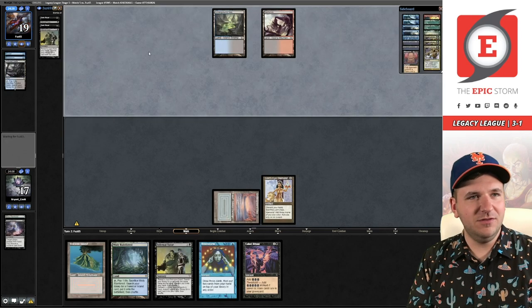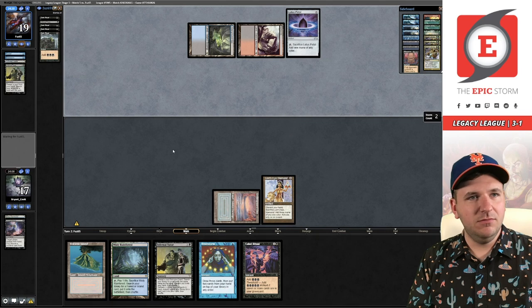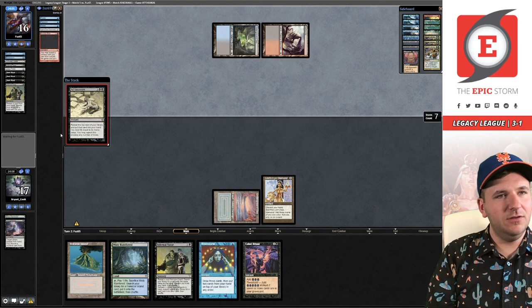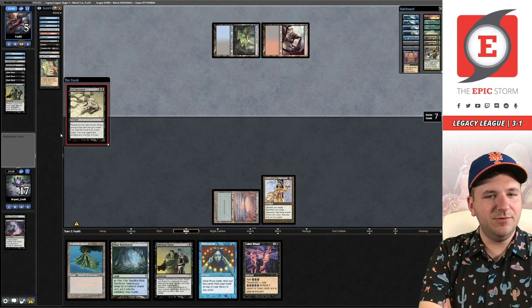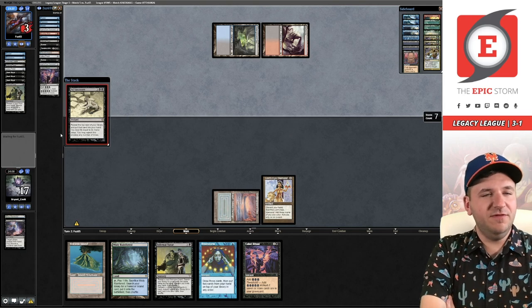Are they hard casting Infernal Tutor to get another ritual? They are — so they have three Dark Rituals. They have Ad Nauseam! So no mana floating, Ad Nauseam. Oh okay, hope for some whammies here. Whammies — flip Past in Flames, flip Past in Flames. No. So even if they flip Past in Flames now, we're dead. So are they passing? Yeah, they're passing — so we need to get lucky to win this now.